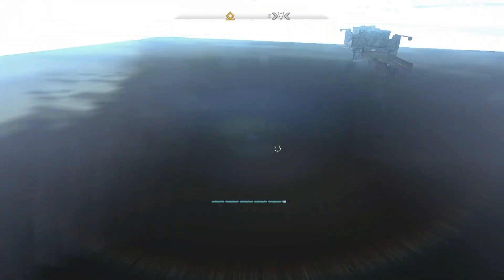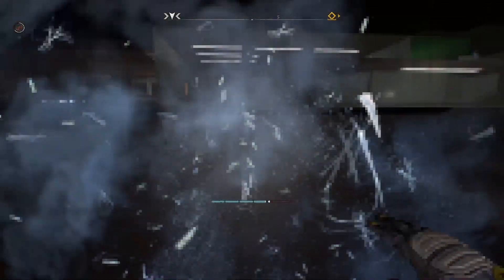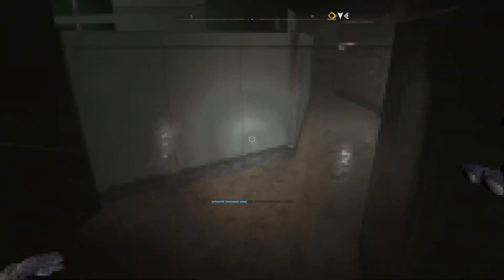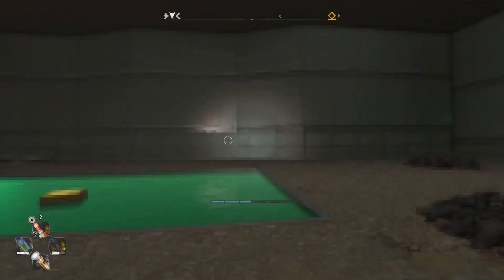Drop down and there you go — you're now in the Kadoom room with all the weapons you have equipped. You cannot jump in this room for some reason, and there's no zombies in here either.